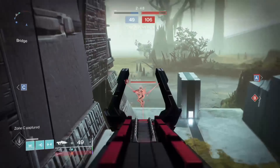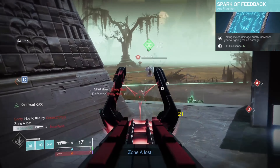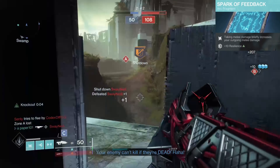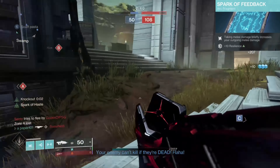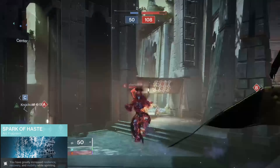Desperation states: reloading after a precision final blow or a final blow with the curse thrall explosion increases your rate of fire and improves stability and aim assist. It also has Hand-Laid Stock for even more stability and recoil control, effectively turning this thing into a laser.